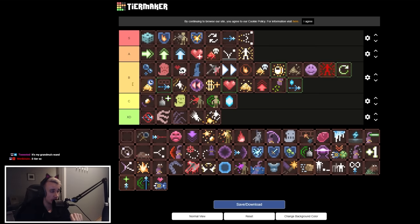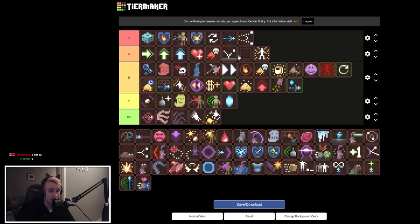Extra Perk makes every next mountain have one more perk available to choose. Combine it with Perk Lottery for a ton of perks — good synergy. It's very good if you find it early, but I won't say S tier. Late game going to parallel worlds, having Extra Perk is almost mandatory. For a run where you just kill the final boss without parallel worlds, it's okay but just a way to negate RNG. Not S tier, somewhere in upper A.